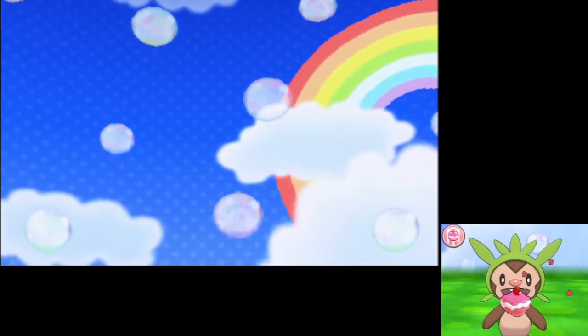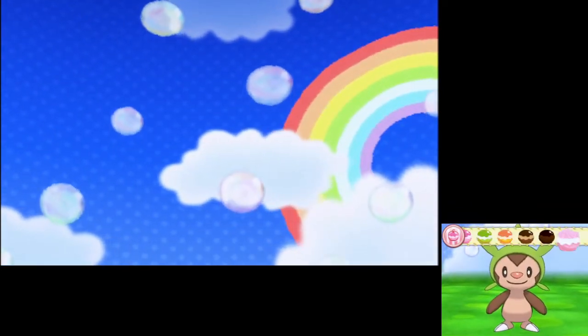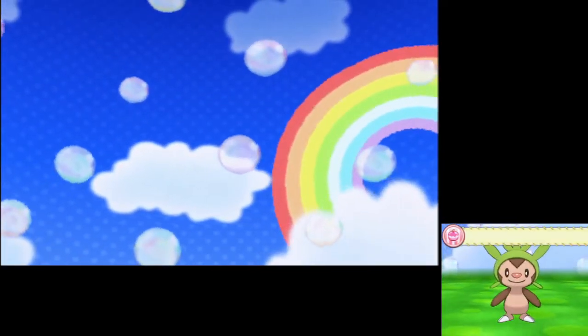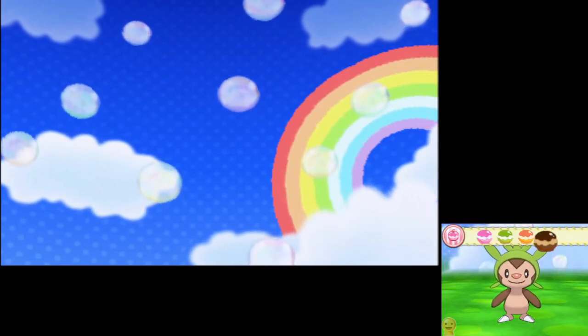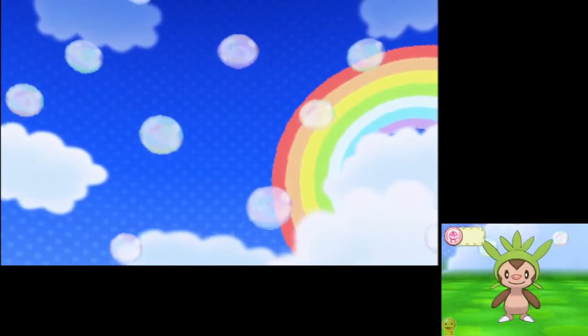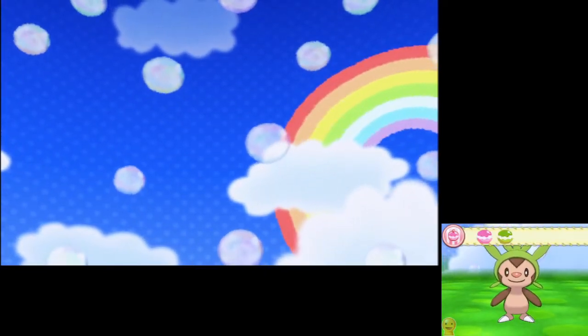I'm going to start the process here. You want to start by feeding these fancy ones, because they give more affection — you can see there are four hearts. This frosted one gives three. You always start with these same exact puffs, and you want to basically keep feeding them until your Pokémon stops eating, which should be around four or five. They start to eat slower and slower as it fills up. When it stops in the middle, that means it can only have one more before it's completely full.